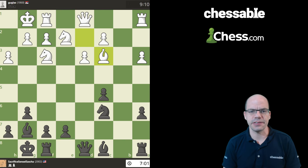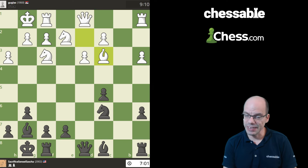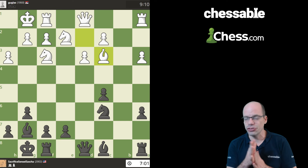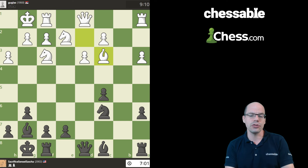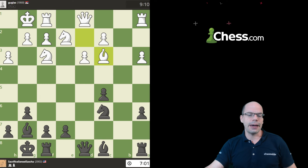Hello everyone! Today we are going to revisit the evergreen topic of evaluations, and I'm going to talk about a particular mistake that I find a lot of my students and in general many amateur and club level players tend to make. So without further ado, let's dive right in. I'm presenting you a position from a game from a student who is playing with the black pieces — it's black to move.